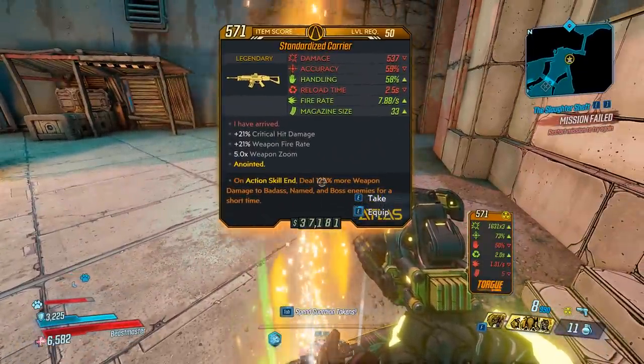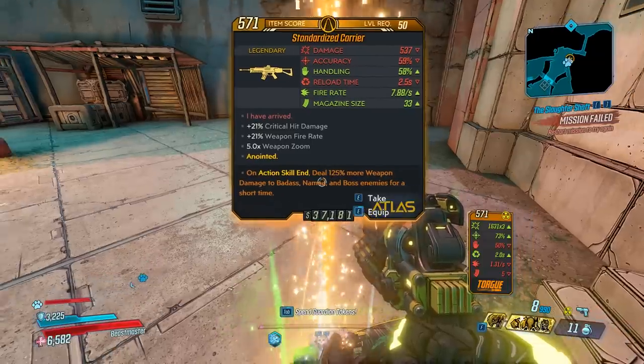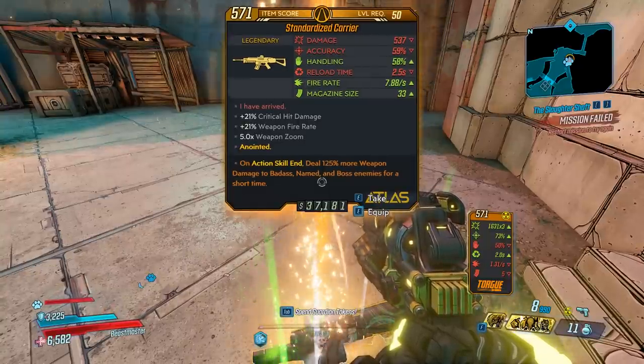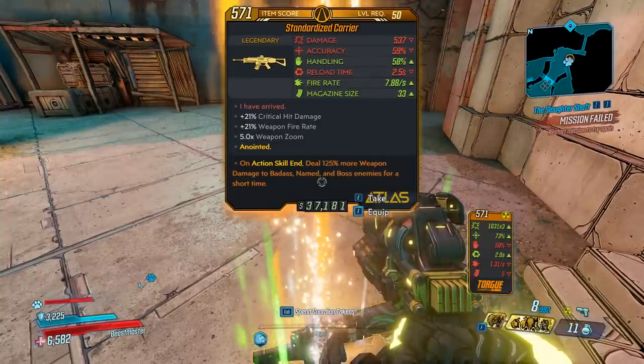Damage, not bad. Accuracy and handling, slightly above average. Reload time, not bad for an assault rifle. Fire rate, pretty average. And mag size, 33. Red text is 'I have arrived.' Bonus critical hit damage and weapon fire rate. And five times weapon zoom.